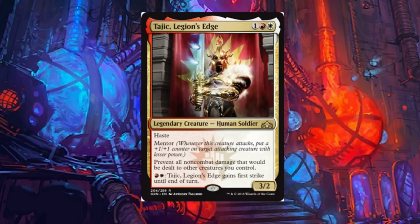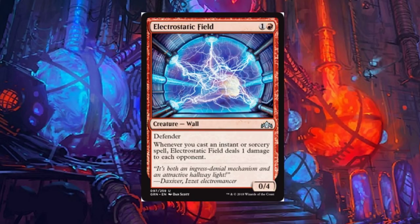Tajic's activated ability gives him first strike until end of turn for two mana. First strike is an amazing ability, especially on a big flyer or something with deathtouch. I think Legion's Edge will see quite a bit of play — not sure exactly how much, but it's a good card. It has haste, mentor, and the prevent all non-combat damage ability.